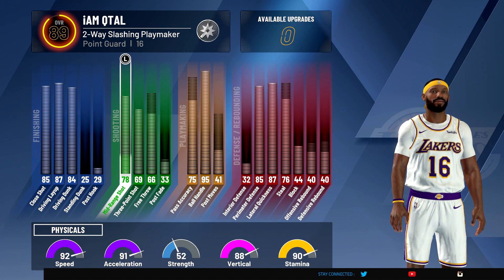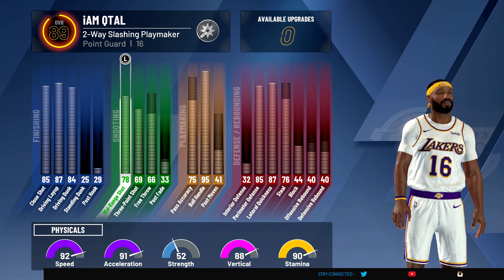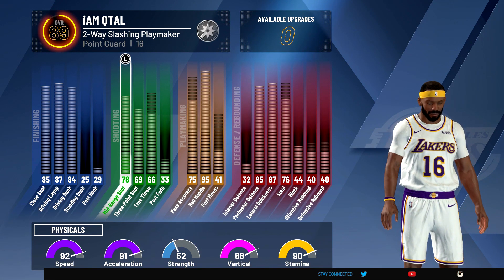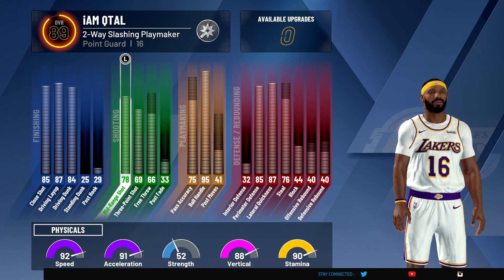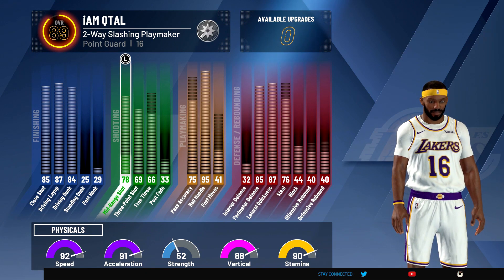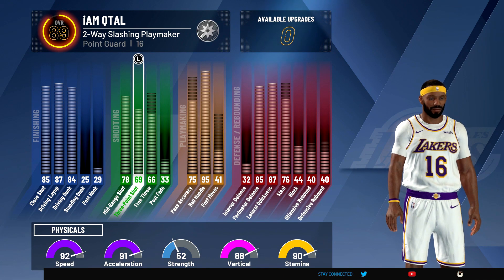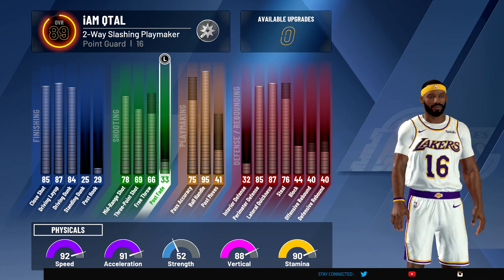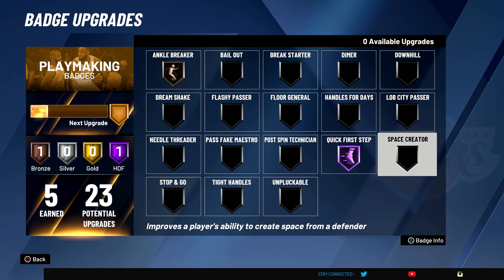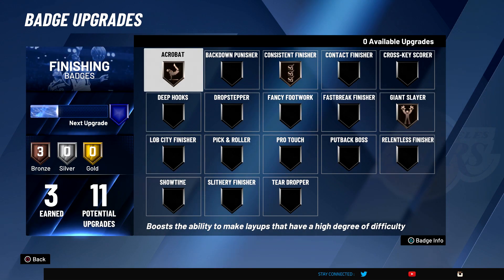Is this build good or not — are short guards good or not? For me, yes, but you got to realize what you're sacrificing. I can't really shoot, but I'm clamping and I'm fast, I can dribble, drive and kick, and if you leave me open I can still hit that shot. On the perimeter you can have a lot of fun with this build — I got Quick First Step on Hall of Fame and ain't no stopping me on the perimeter.